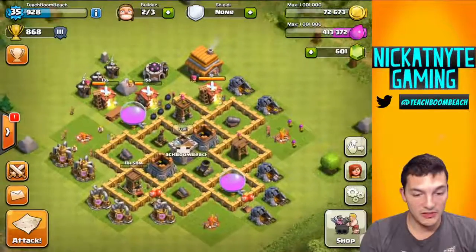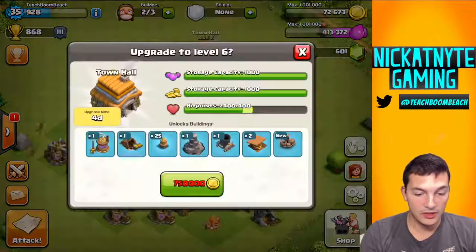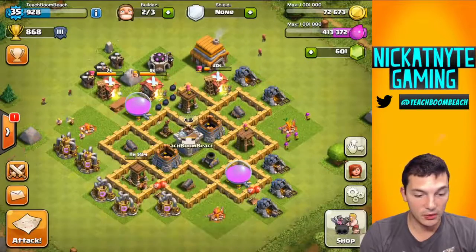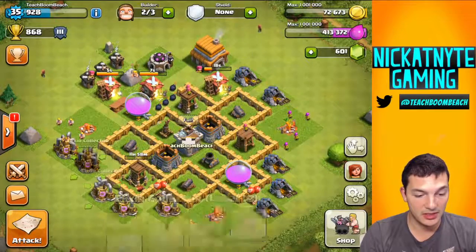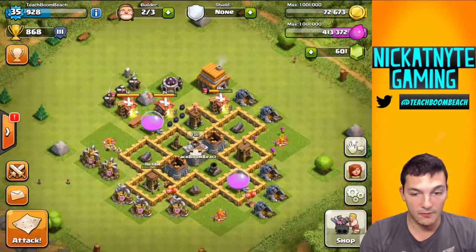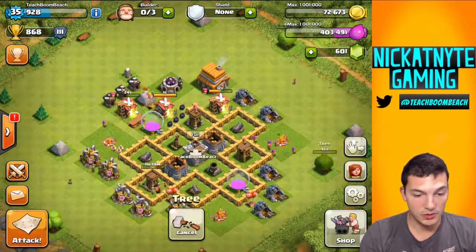Plans for this base — I'd have to say, Town Hall 6 will bring on a lot of new things. I have my gold mines maxed. I do want to max my elixir collectors — they're all level 2 — so I don't have the gold for that right now. But let's continue doing a few more trees here.